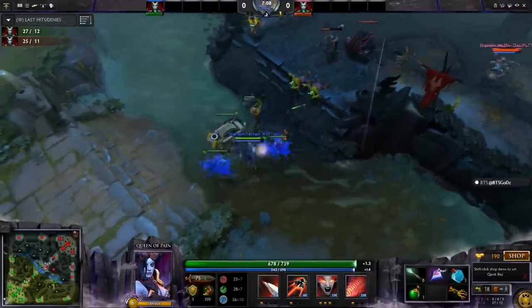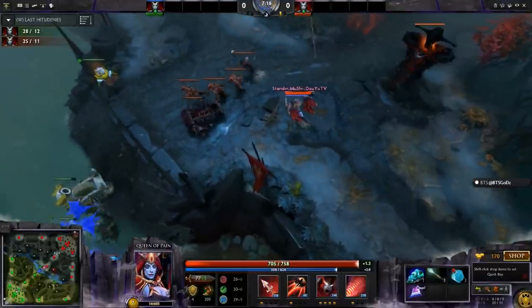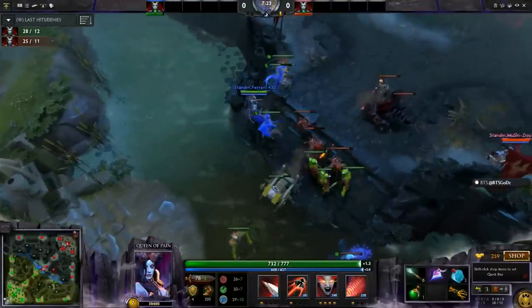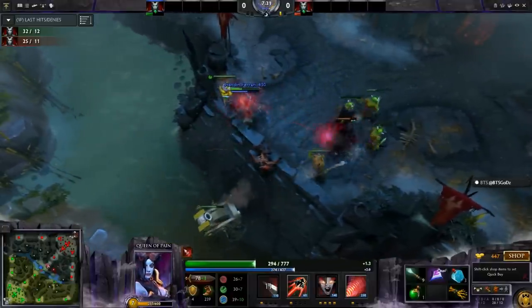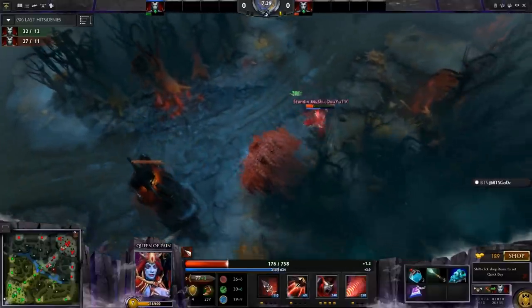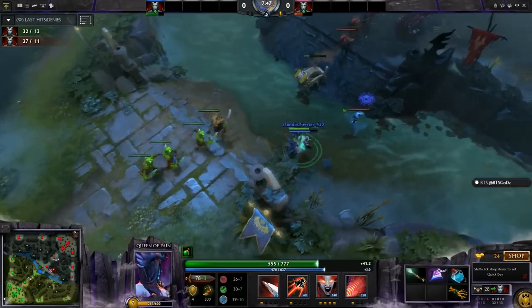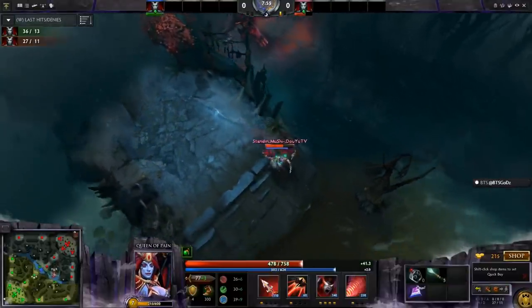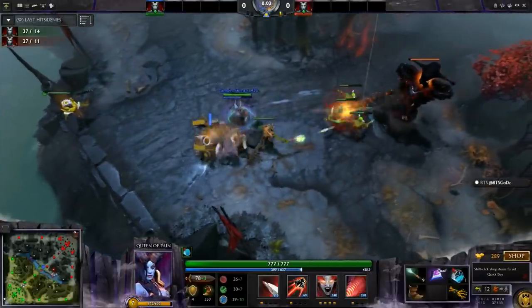Mushi gets sentry wards. He knows Ferrari put a ward on his high ground, so he wants to deward it. He's going to miss the deward — wait, okay, he's good. Overall, that's an economy win for Mushi — he kills two wards, spends 150, gains 100 back. They're going to battle this out. Mushi forced to blink. Ferrari cancelled his Sonic Wave there, knowing that if Mushi doesn't blink, he is dead to rights. Ferrari with nine wand charges — that's another thing you have to keep an eye on, how many charges your opponent has. Having more charges than them can help turn the tides. Ferrari on nine, Mushi just with five right now. Second sentry ward — not going to successfully deward for Mushi. No rune luck either.